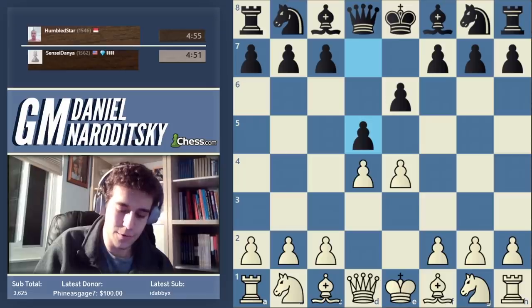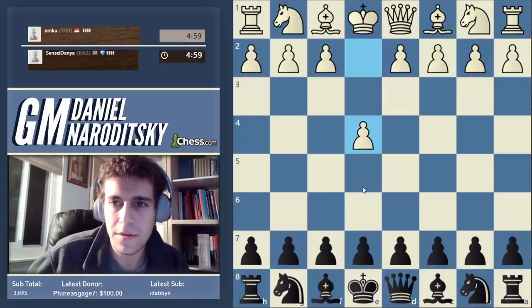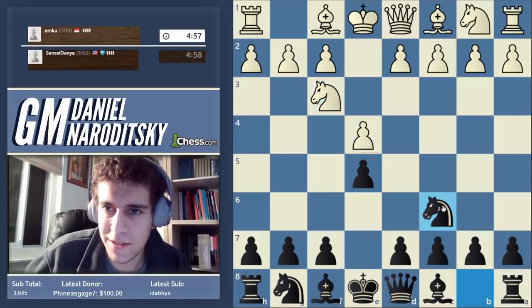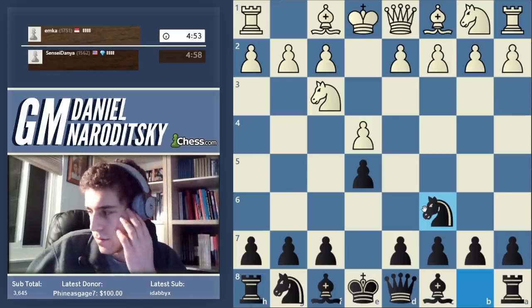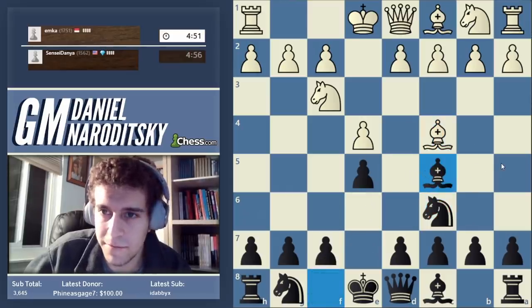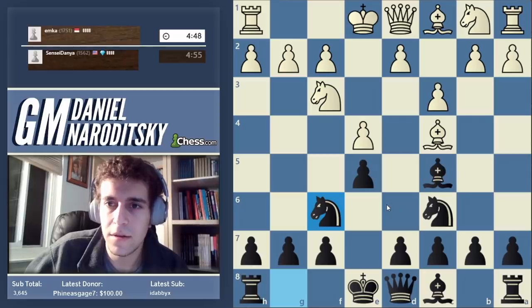Let's go e4 e5 — we've been playing the Sicilian a lot recently but let's go back to e5 for a second. He plays the Italian, so my favorite move here is bishop to c5, knight f6, and let's see what comes next.